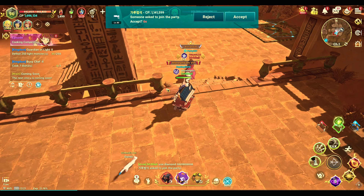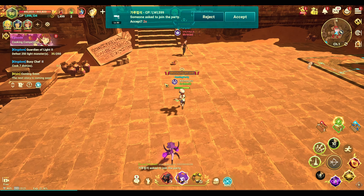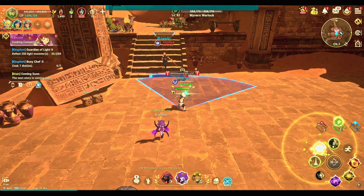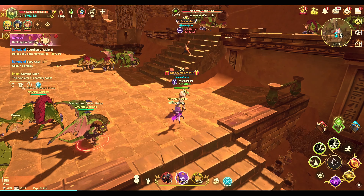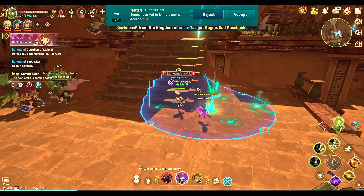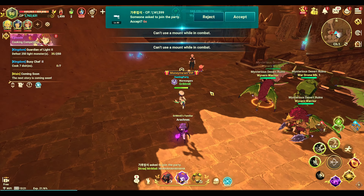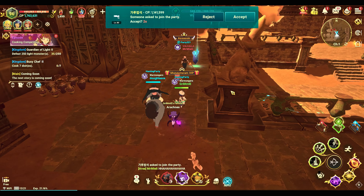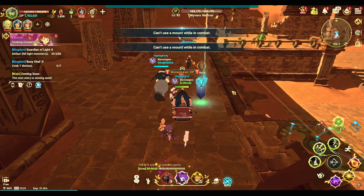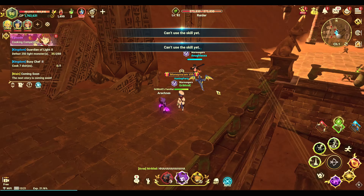Do you see that? Look at him now — he's running away. Do note: he attacked me, which means he can't move freely because he attacked a player, and now he's just running away. He's making fun — that's what cheaters do. There he is, he's gone.